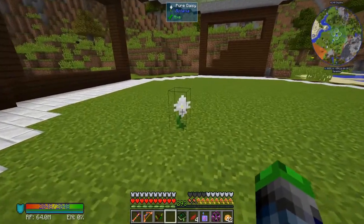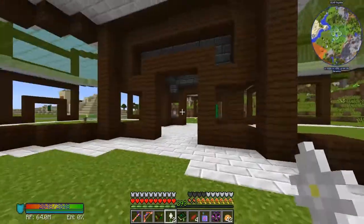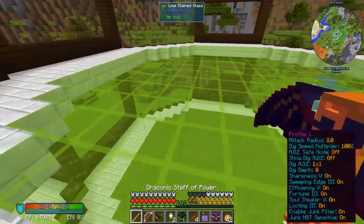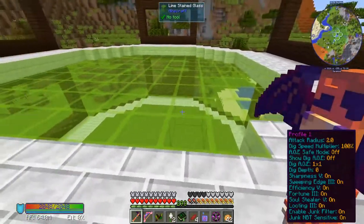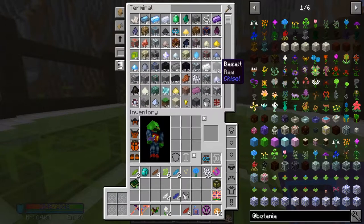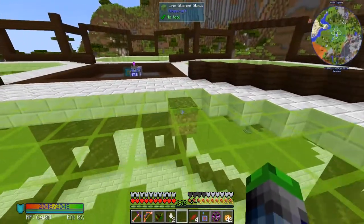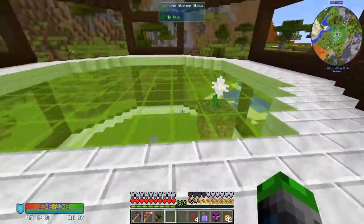I'd like to automate the production of the pure daisies, so that's what this second floor is for. I still don't have a good way of getting up here — it's kind of difficult. We're going to have to break some of these and put one here and one here. Unfortunately we need a dirt block there, but we'll put grass there, so at least from the top it looks okay. Now we just have floating grass held there by nothing — pretty cool.